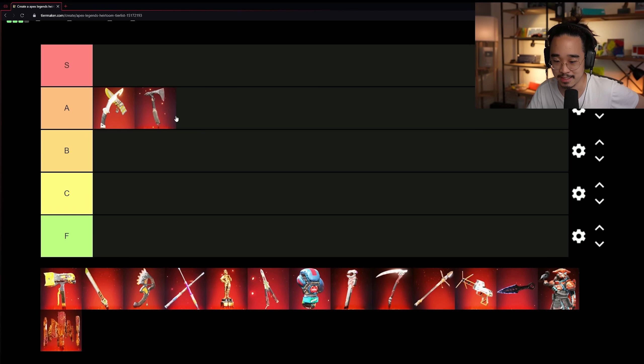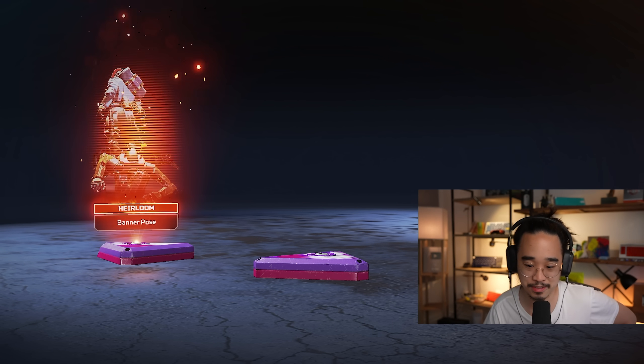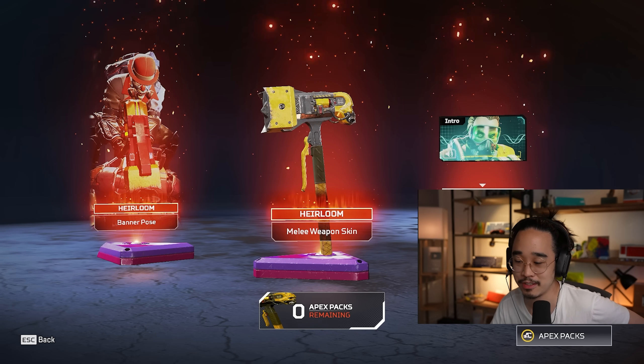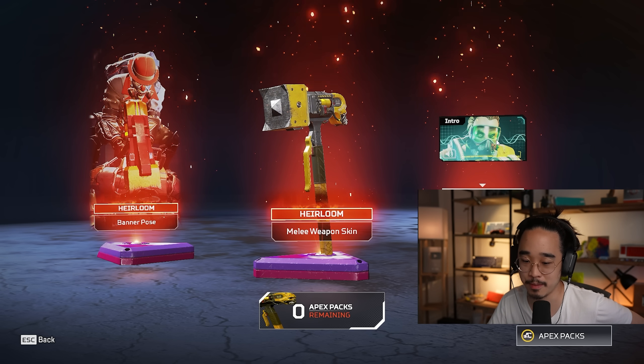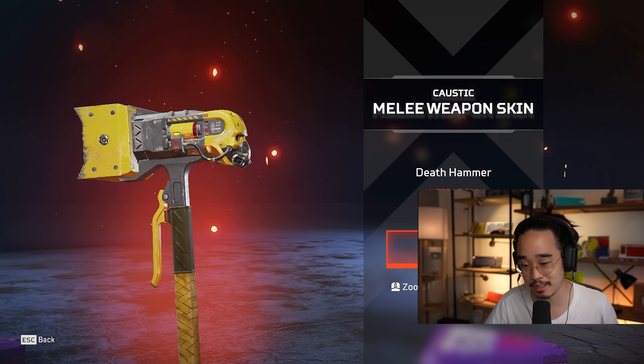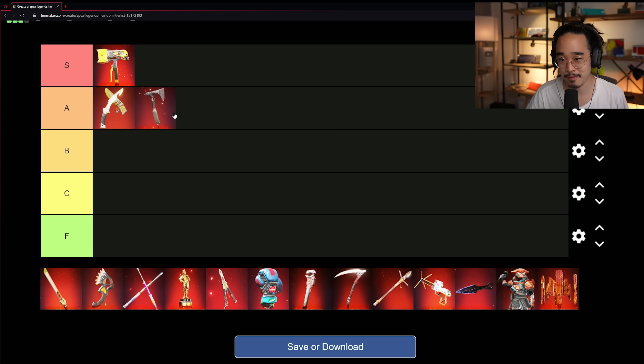The Caustic Hammer — I really, really like this one. It's a personal favorite, but I don't know if other people like it very much. Since it's my tier list, I should be able to rank it as I see fit, so for me personally it's got to be S tier. It's probably one of my favorite heirlooms, and Caustic is probably one of my favorite characters as well.